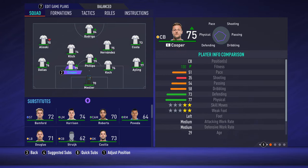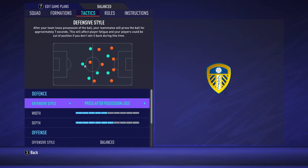You can also use Patrick Bamford as a striker, but then you need to play with him as a target man. Now let's check the tactics.